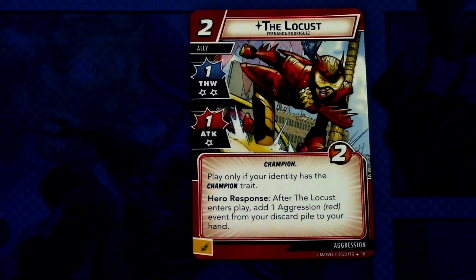Now let's look at the pre-built aggression deck. First we have a new aggression ally, The Locust — a two-cost ally with one thwart and one attack; thwarting costs two consequential damage. She has the champion trait and can only be played if your identity has the champion trait. Hero response: after The Locust enters play, add one aggression red event from your discard pile to your hand. So you need to be mindful of when you play The Locust — make sure you have a red event in your discard to utilize her better. She can be committed as an energy resource.